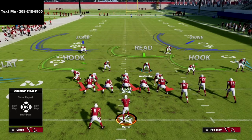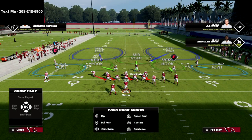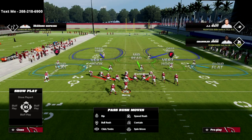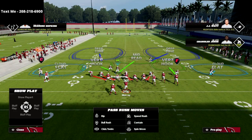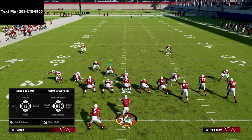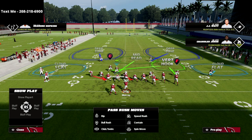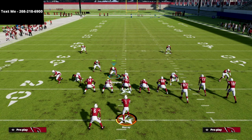From a setup perspective, all we're going to do is base align our play — you can do that in your coaching adjustments — then spread our defense globally, then press coverage. The last step is to crash our defensive line to the right. I personally like to man up the linebacker on the left side of the screen on the running back, have him stand right there, and then drop the defensive end on the right side into coverage.